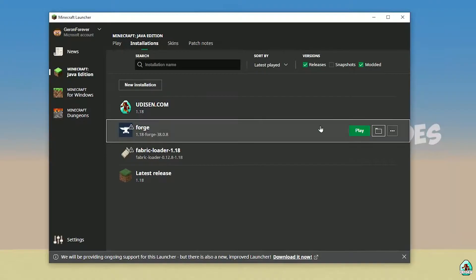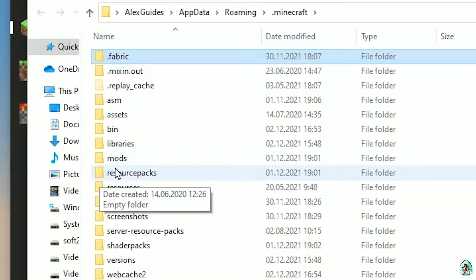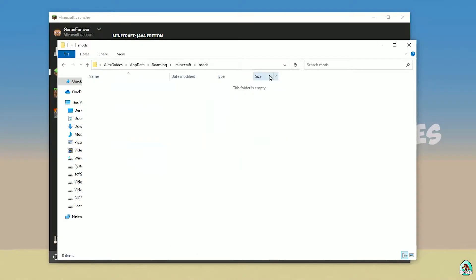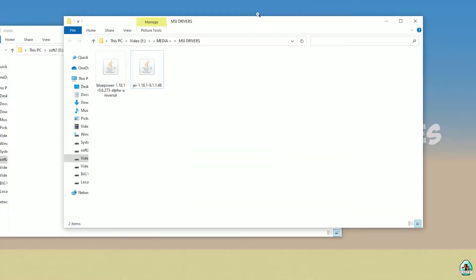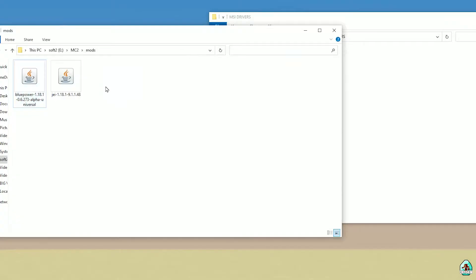Press the folder button. Here, find the folder named 'mods' — yes, with small letters. If you don't have this folder, no big deal — simply create it. Double-click and open this folder. Now drag and drop into the mods folder these two files: JEI and Blue Power. Only Blue Power is required, but I also highly recommend installing JEI.